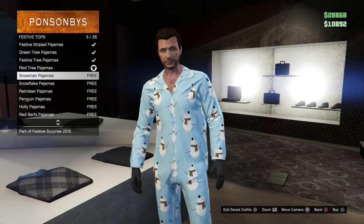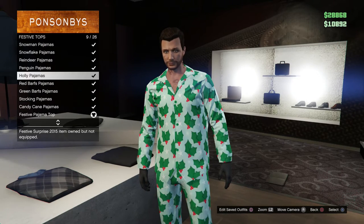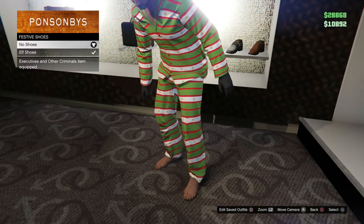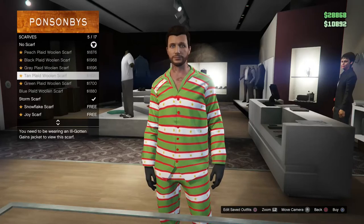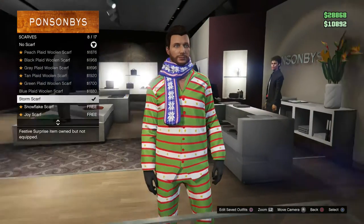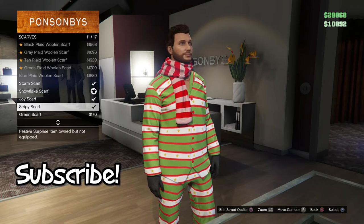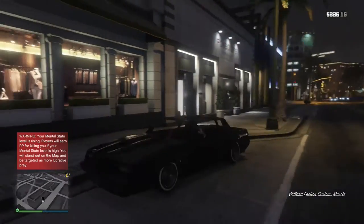I am going to buy all these up. I want to run around in the festive striped pajamas. Festive shoes — we got back, we have the elf shoes. That looks like that is about it for festive shoes. We got some scarves — a storm scarf, festive surprise from a previous year, the snowflake scarf which is new, and a joy scarf which is also new. We're going to grab these. Okay, that looks like that is it for clothing.